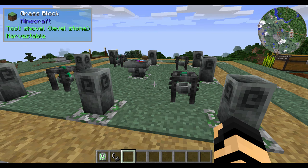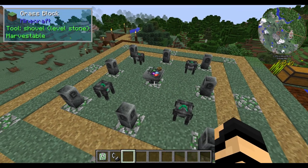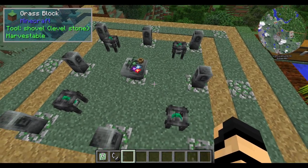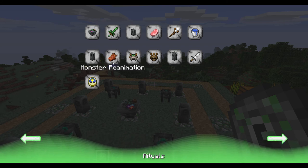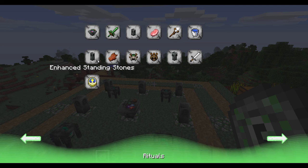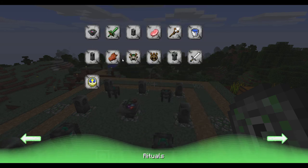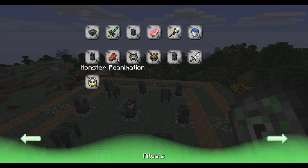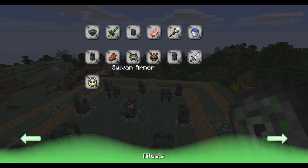First and foremost, if you have been watching any of my previous Roots videos, you'll know how to make the current altar setup. Now we're going to be expanding on this. If you use your runic tablet and click on the enhanced standing stones, it will explain that you need to make these in order to make the next set of stuff, like monster reanimation, sylvan armor, or wildwood armor — which we're going to be covering today.